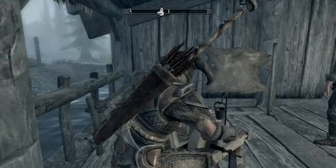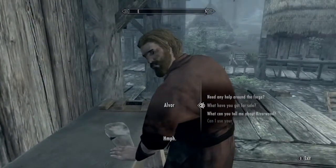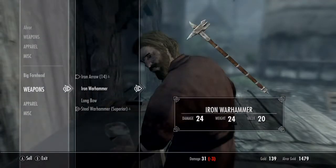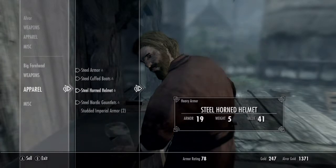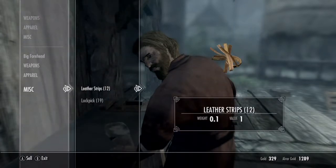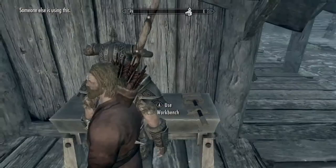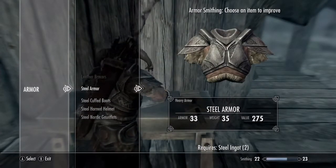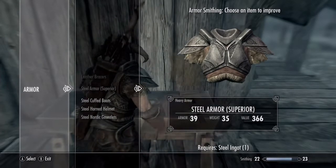Now it's much stronger than the iron one. I'll sell all this old stuff back. I don't really care much about money in this game. Now I can use the workbench to improve my armor as long as I have the steel ingots — so I'm going to improve my armor and my helmet.